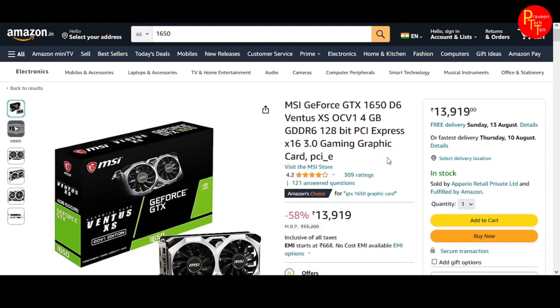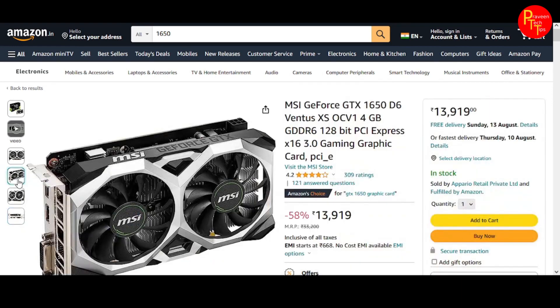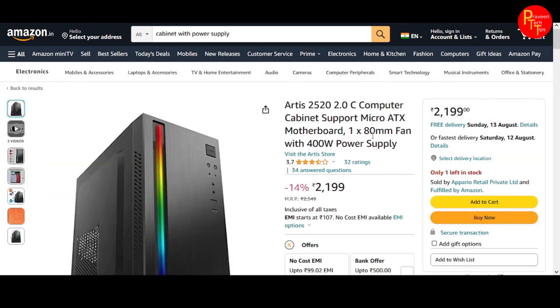The MSI GTX 1650 GDDR6 graphics card is the choice here. If you use the GTX 1650, you will get the GDDR6 version, which is better. This is the recommended GPU for this budget build.